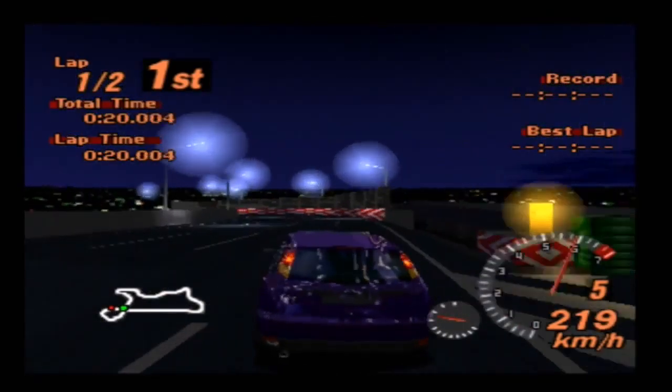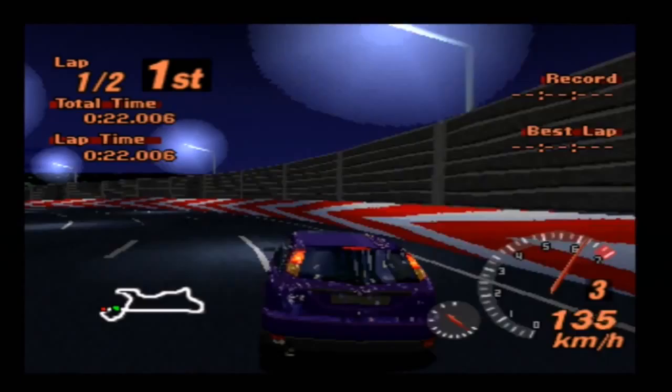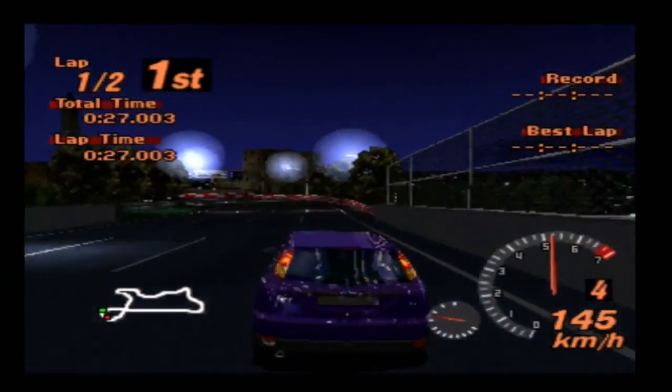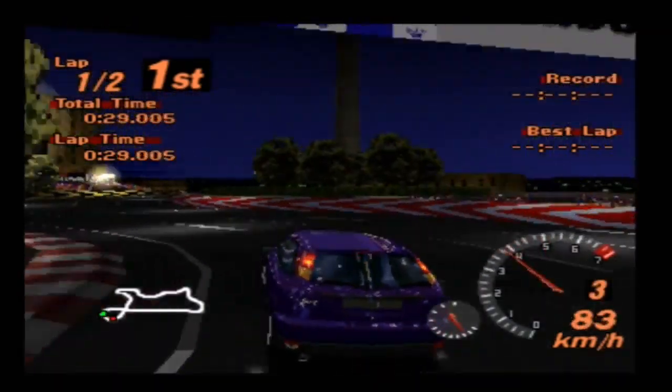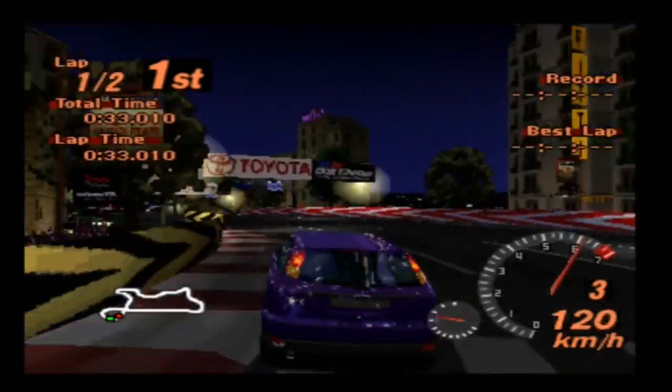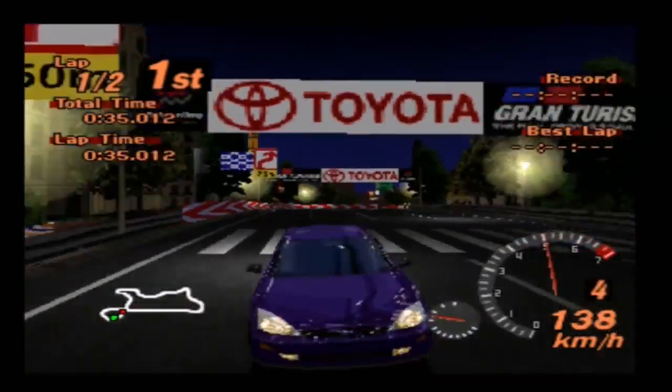The Stage 2 Turbo — this car comes stock with 121 horsepower. However, stick the Stage 1 Turbo on it and it adds 200 horsepower. So for 14 and a half grand, you can get 323 horsepower out of this thing.